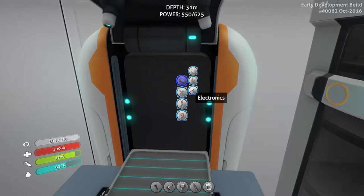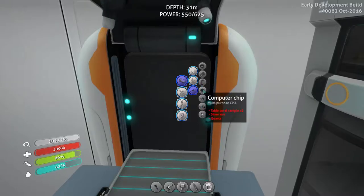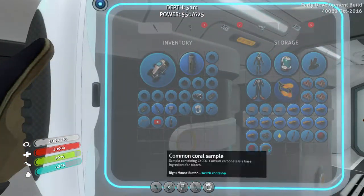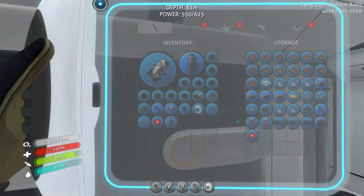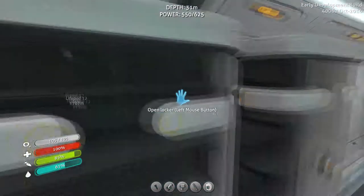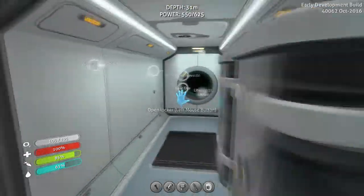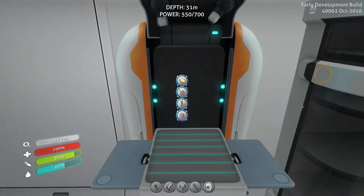So I need a computer chip and I can't remember what else. Table coral, silver ore, and quartz. There's also a crash fish egg and some common coral, but that's not going to do it. There's quartz in the Seamoth, so we're going to need to grab the quartz out of the Seamoth, and some table coral, and silver.